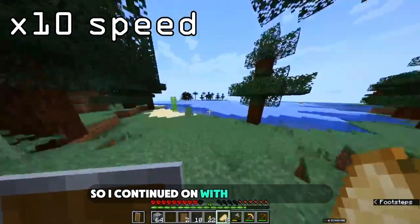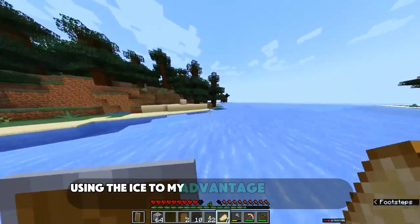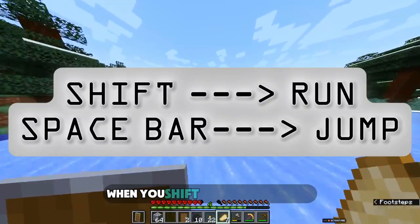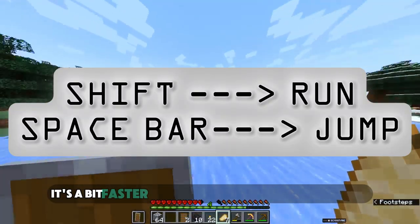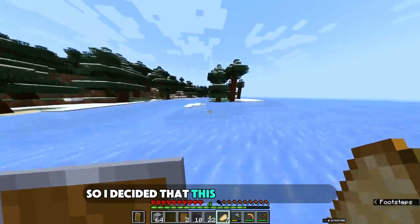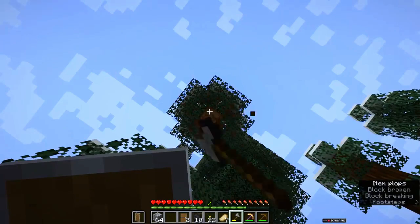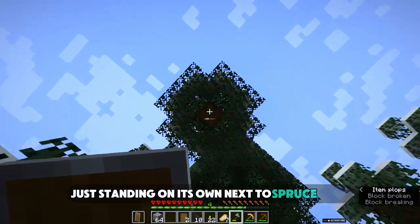I continued on with my search, using the ice to my advantage to speed up my movement. When you shift and jump it's a bit faster, and twice as fast with boots. I decided that this would actually be where I'd call home — a small island in the middle of ice, standing on its own next to spruce trees.